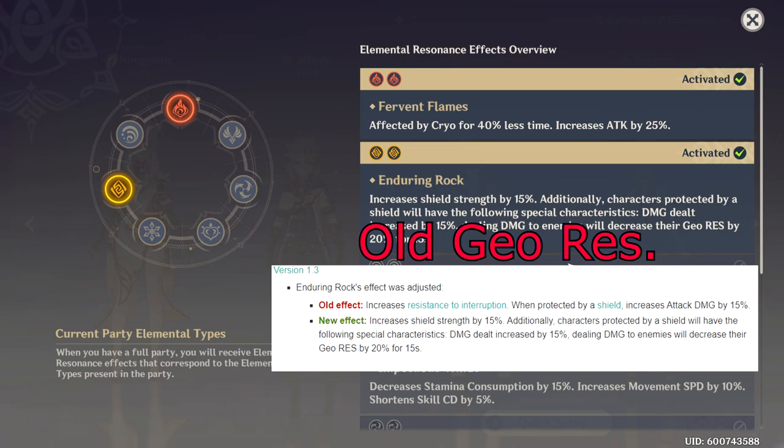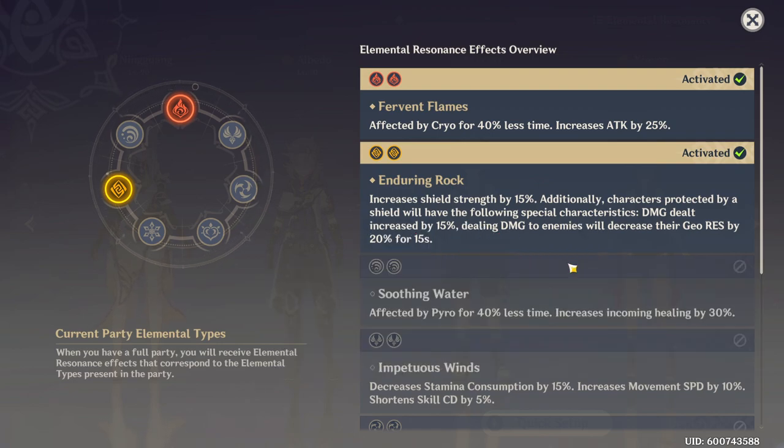So the Geo Resonance has been changed. It was something along the lines of some damage increase and increased interruption resistance. But now it's increased shield strength at 15%. Also, characters protected by a shield have the following special characteristics: damage dealt increased by 15%, and you also shred the enemy's Geo Resistance by 20% for 15 seconds, which is absolutely huge. I really love these changes and I'm glad they attended to the Geo Resonance.